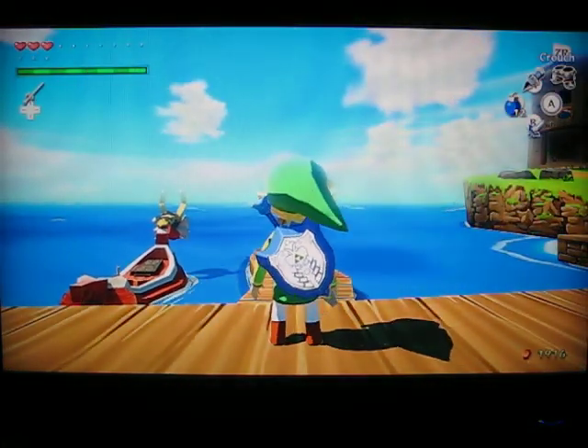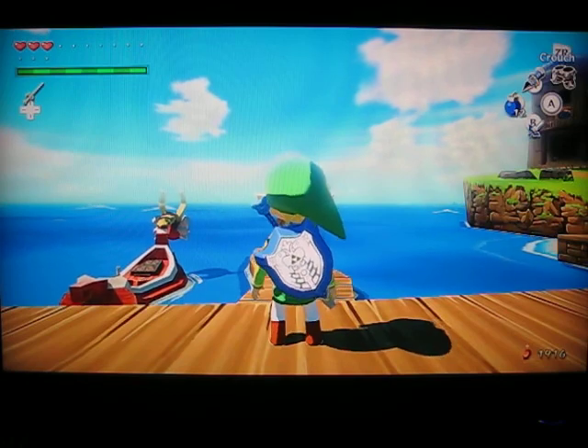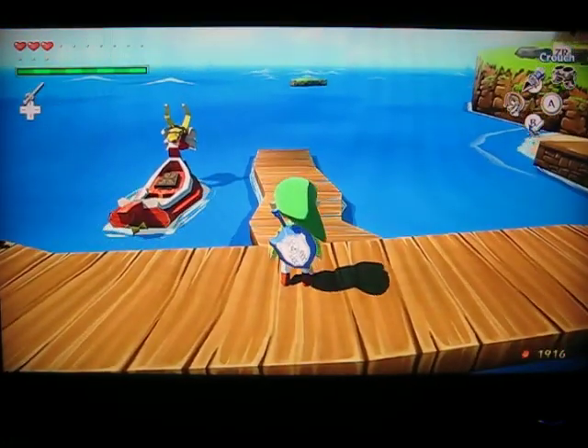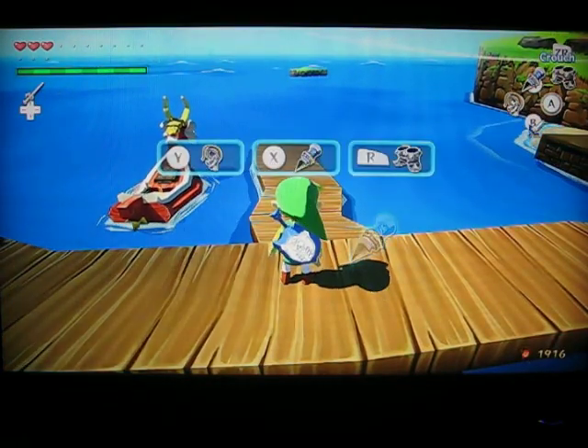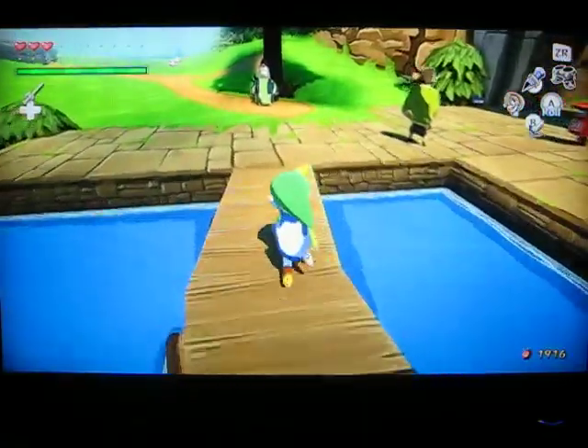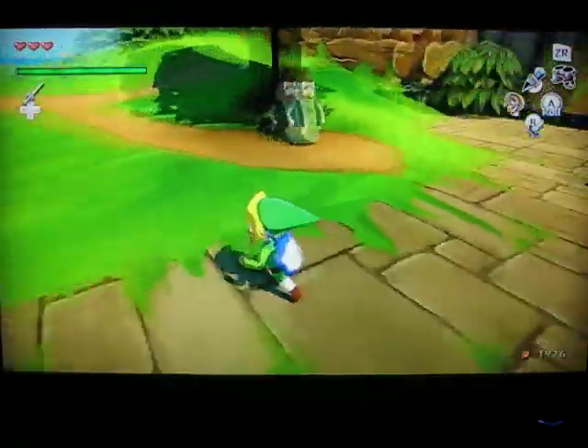I'm going to show you guys how to do it. It's actually not that difficult. You can do it with any aimable object — the grappling hook, which is what he did it with, the boomerang, the bow, or the hookshot. I've tested it with all those and they all work perfectly fine. You've just got to be able to do this glitch right.